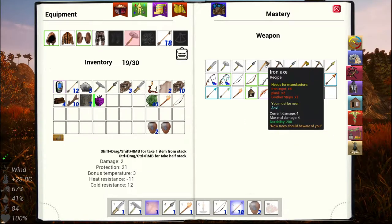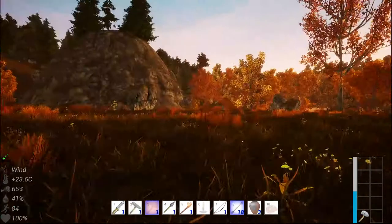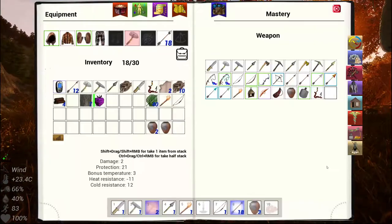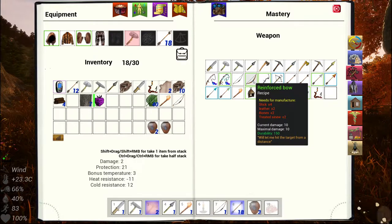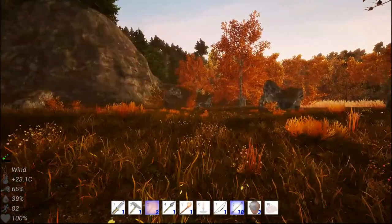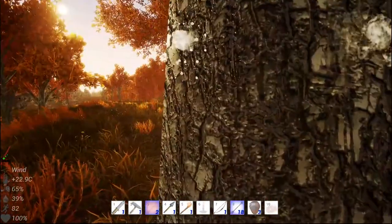Once I can find more iron I will start making iron axes and stuff. But I can't find iron — I need to wander around more. I feel a little better if I can get better weapons, mainly a bow. I'm looking forward to making the reinforced bow. I need sinew and some leather. I'm more worried about surviving the winter, so I just want to try to get the best gear I can.